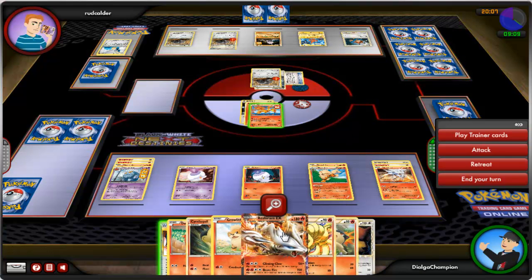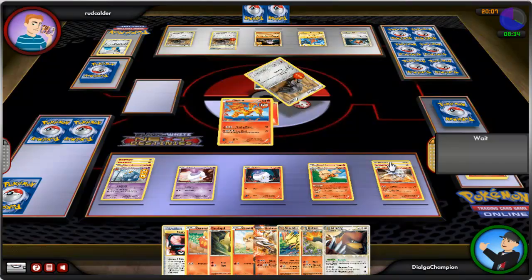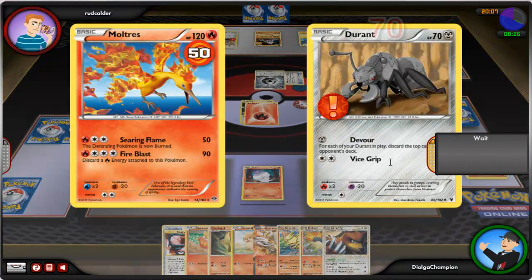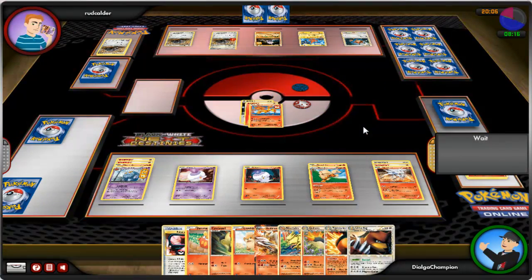My turn — I've just drawn my Reshiram EX, but unfortunately I can't play it because my bench is full. My deck has 20 cards, so we're still okay for the moment. Now that he has switched out his Tyrogue, I can inflict some real damage — Moltres, attack with Searing Flame! It's super effective — it's another one-hit KO! Durant is down! Next prize card is Typhlosion!